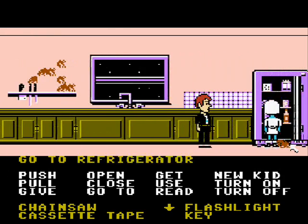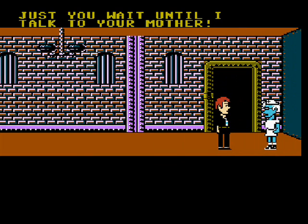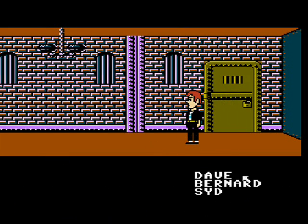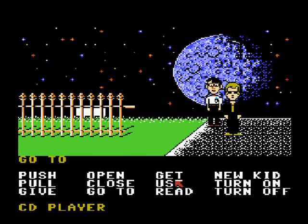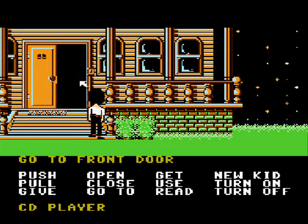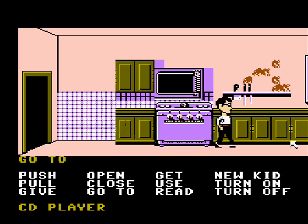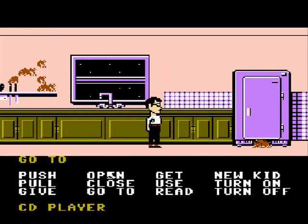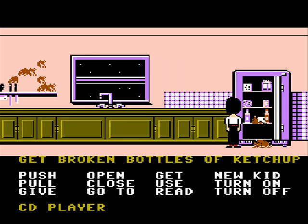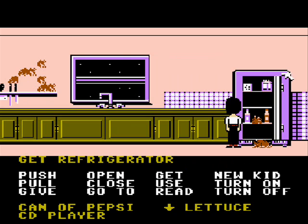I knew that was going to happen — Edna got him. Crap. I'm going to have to get another character captured now, because Dave had an item that I need to get him out of there. So, now we play with Bernard, and hopefully he can pick up all the things that Dave missed.